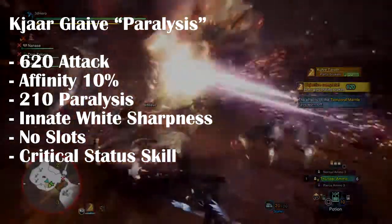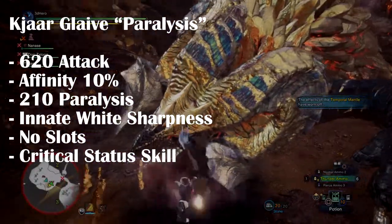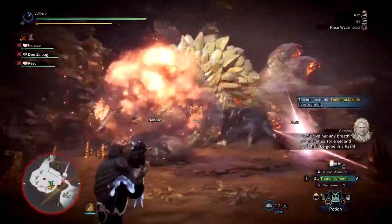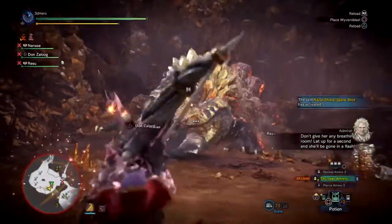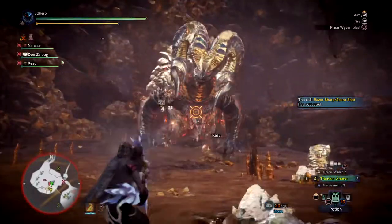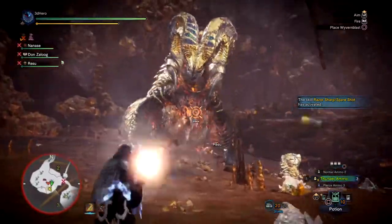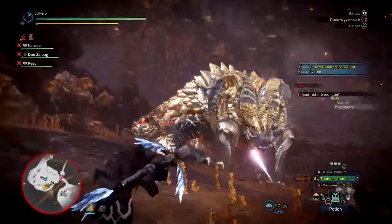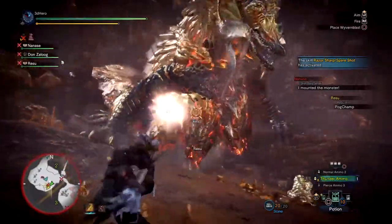Just like the Kajar Paralysis Axe, it's very flexible for shutting down monsters and dealing tons of follow-up damage in the meantime. The great thing about this version is that its natural white sharpness offers an extra boost for damage and room for players to build on if they wish. Being a glaive weapon also allows you to dish out fast and hard-hitting attacks once you max out your buffs, making it a very deadly weapon to use.